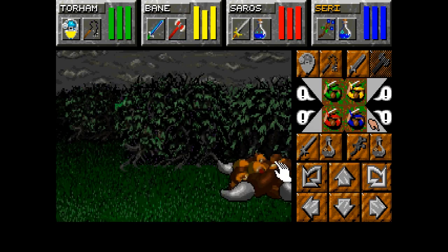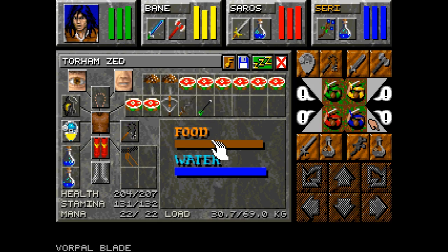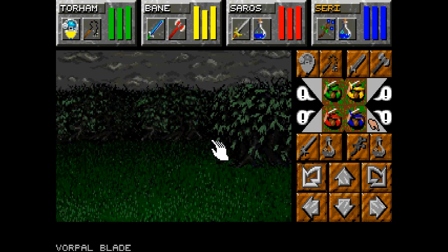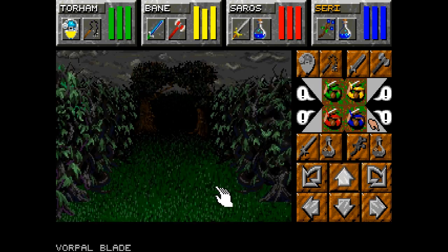There we go — that's what I was looking for. There's a Vorpal Blade in an alcove, which is the game telling me hey, guess what, you're going to be fighting ghosts before too much longer. And it's not wrong. Sadly.